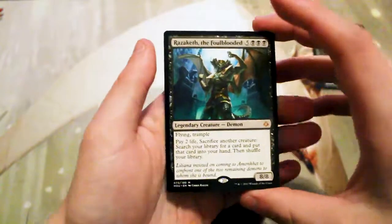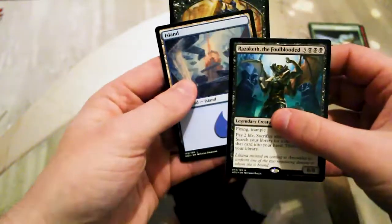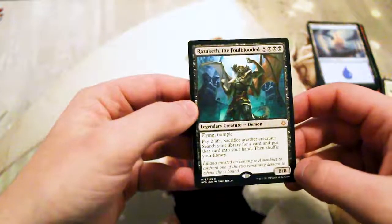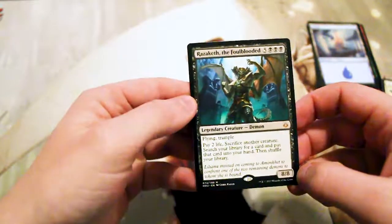Razaketh, the Foul-Blooded! This is actually a really great pull. And then of course an Island and a token. This is great though — five and three black, which is quite a lot for a legendary creature Demon.